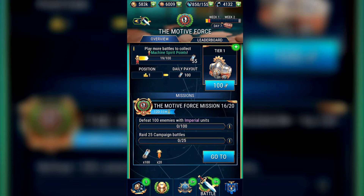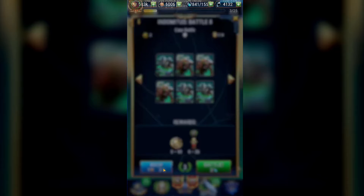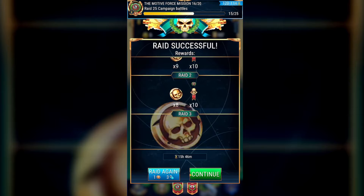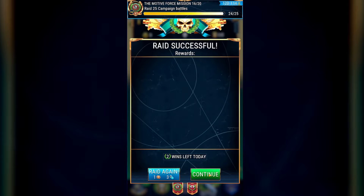Mission 16, and we're almost getting to the end — still only on Day 2, so if you're getting here you're doing really well and setting yourself up perfectly. You need to defeat 100 enemies with Imperial units and then raid 25 campaign battles. To defeat 100 enemies, use one of the 3 efficient missions mentioned previously: Octarius 7 killing Grots, Mirror Octarius 61 killing Grots, or Indomitus 37 killing Scarabs — all completable for only 6 energy. For the 25 campaign raids, use the early Indomitus missions and save your energy.